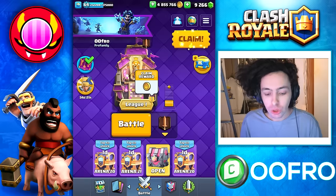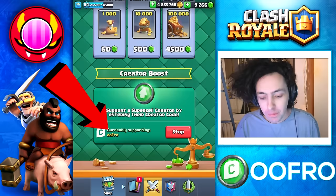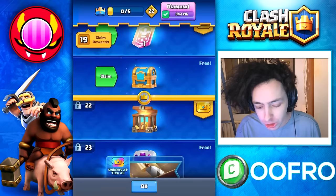Let's claim our free Dagger Duchess that everyone gets — and there we go, we have just unlocked her. To get the Evolved Battle Ram we need to buy the Diamond Pass Royale, and as always if you are buying the pass make sure to come over to the shop first and type in code UFO. Our purchase was successful, we have unlocked the Pass Royale, which means we have now unlocked the Evolved Battle Ram — one of the best evolutions.